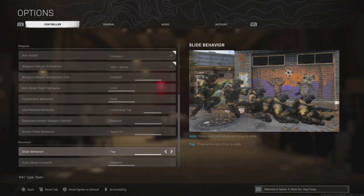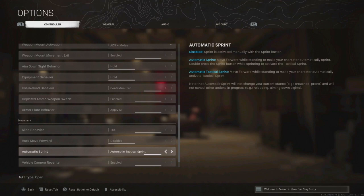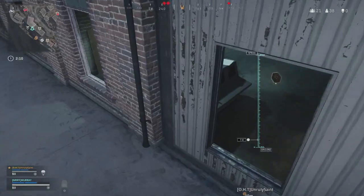For movement I have Sprint set to Tap — I used to have it on Hold but Tap is just quicker. I still have Tactical Sprint on. Vehicle Camera Center I have enabled — that's the best option for that. For Parachute Auto Deploy I actually play with it enabled, but if you disable it the parachute won't deploy automatically when dropping in — you do it yourself when you want. Just be careful, you might fall from the sky and die, which could be a bit annoying.